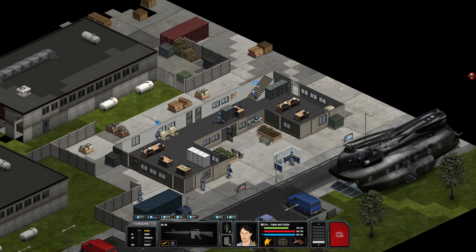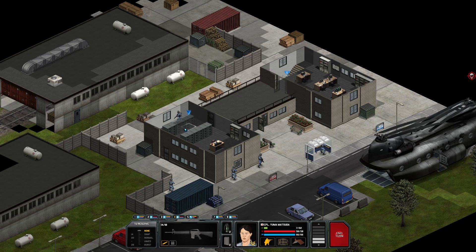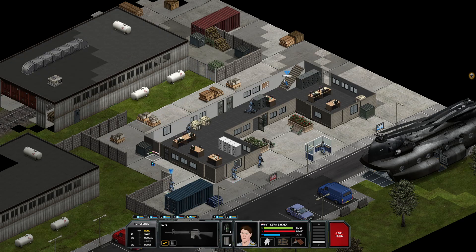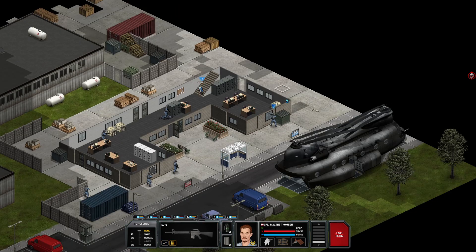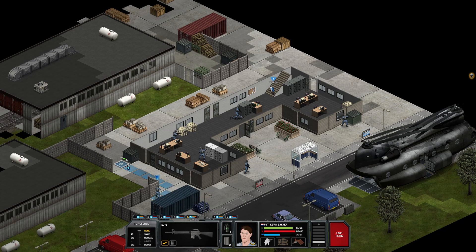The cover behind the printers — that should give good cover from there. That ain't worth a shot. Jump in. It'd be cool if I could wake up a guy.